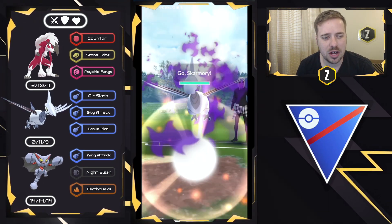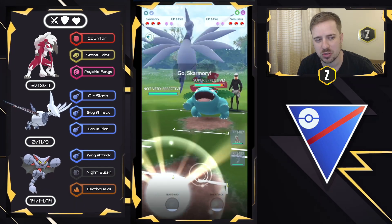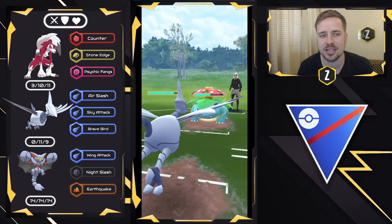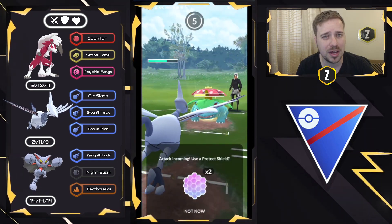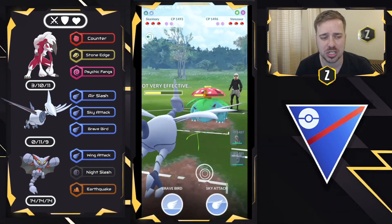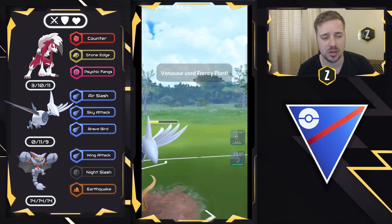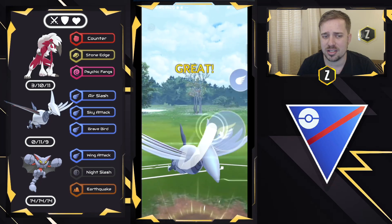Moving into the next one — Lycanroc versus Skarmory on the lead. Pretty good for us. They swap out into Venusaur, so I swap into Skarmory. For me personally, Grass-type Pokémon usually aren't the best safe swaps. I think we're seeing this rise in Grass safe swaps because of Araquanid — maybe that's the point, to draw it out while doing neutral damage. But with Skarmory, we're going to lock down this Venusaur and get all the energy in the world. Unfortunately, we weren't able to take them out before the final Frenzy Plant, but that's okay — the Switch Clock is coming back up where I can go ahead and go for a Brave Bird.